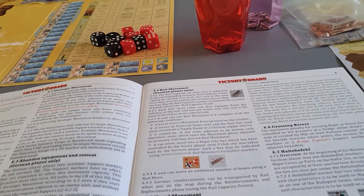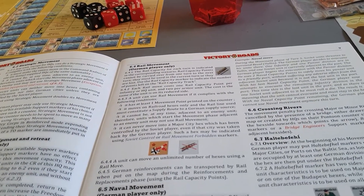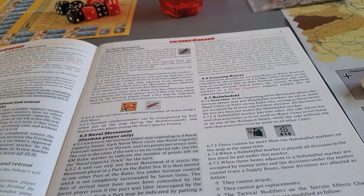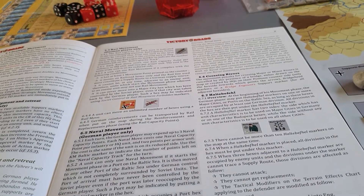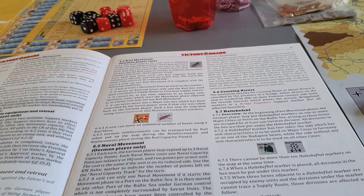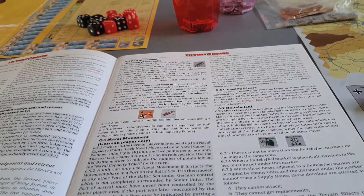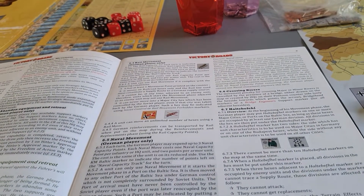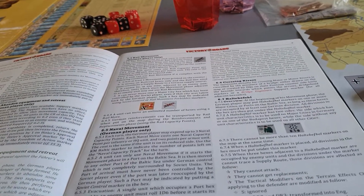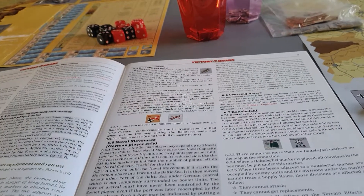Germans also have the ability to use naval movement, with up to three naval points available each turn. One naval point moves a division or an HQ; two naval points move an armoured unit. To use naval movement, the unit must start the movement phase in a port on the Baltic Sea and move to any other port on the Baltic Sea under German control that is not surrounded. The port of arrival must never have been controlled by the Soviet player. If a unit occupies a port adjacent to enemy units, you must roll a D6 before starting to see if naval movement is possible.